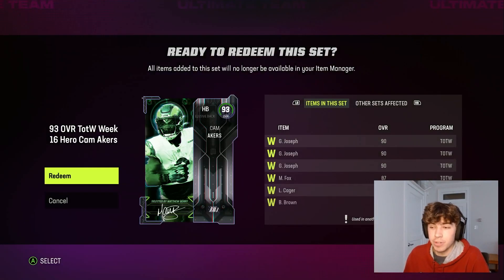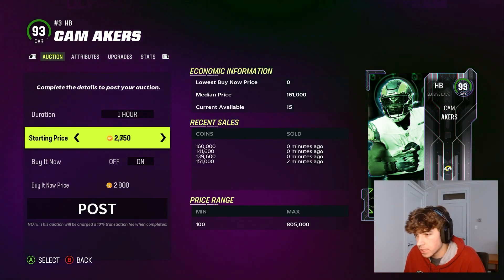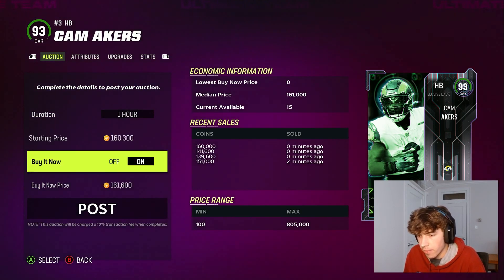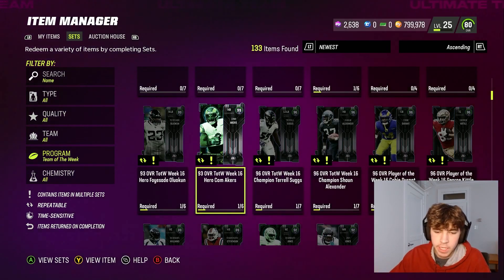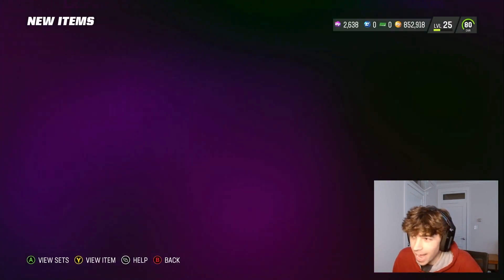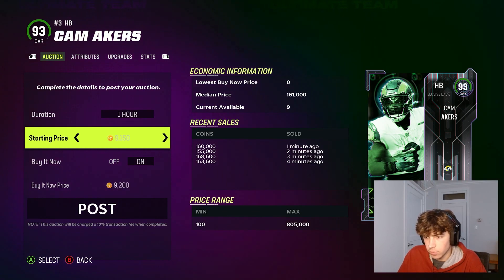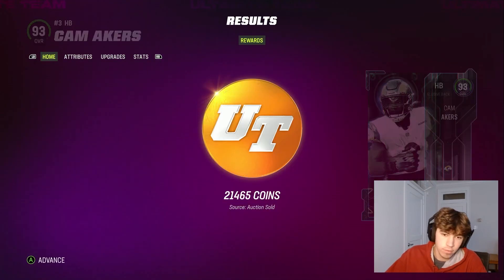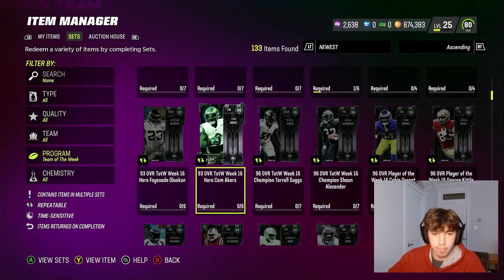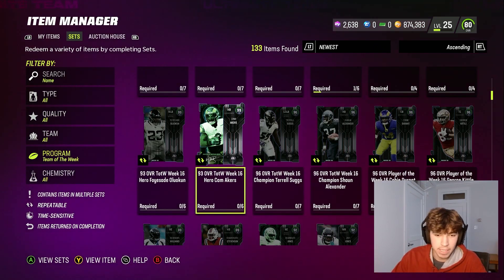I'm going to do the Cam Akers set again because it doesn't take long — maybe 10 minutes max — and you can probably snipe at even higher prices and still make decent coins. He's still going for over 160 so I'm selling him for around that. This is actually the third time doing it — he sells for 165 really easily, I'm getting back 150 after tax, and I'm doing the set for around 110 to 120. This is a PSA: if you don't have coins, look out for stuff like this. When market conditions change and there's tons of supply in the 90s, the 93 overalls go up to around 165-170 — so it's really easy to make a lot of coins.